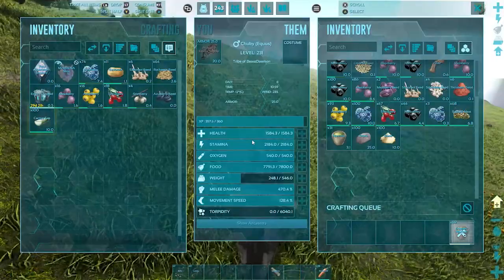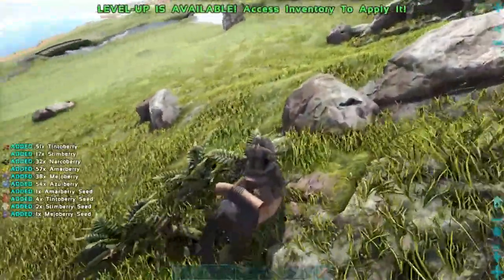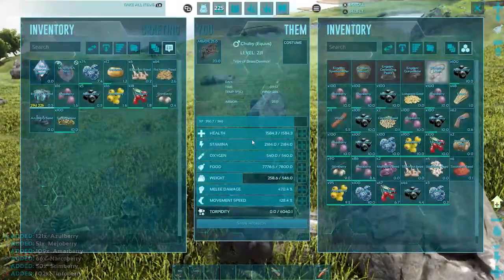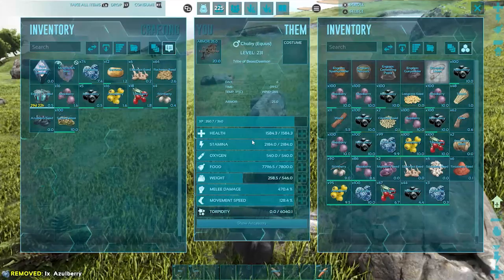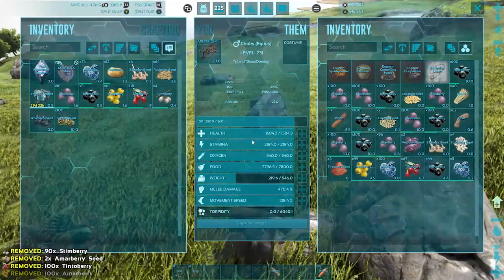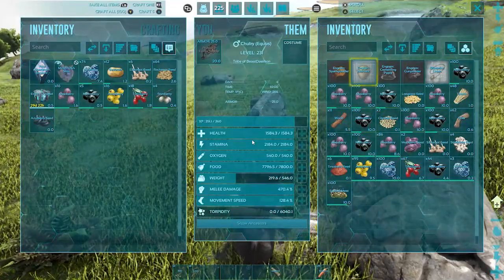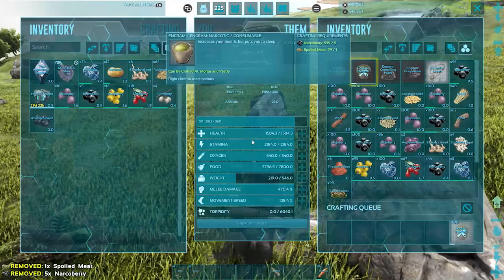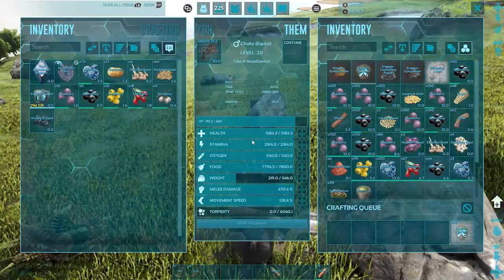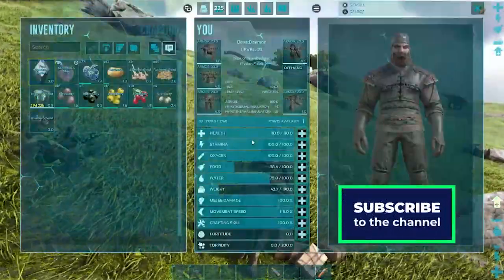Once you reach level 20 you can unlock the Equus saddle and craft it in the smithy. An Equus with a saddle gives you the ability to use it as a mortar and pestle. With its ability to harvest a pretty good amount of berries — especially the important narco berries — all you need to do is add some spoiled meat to its inventory and start making narcotics, all while you and your team collect experience points to level up faster.